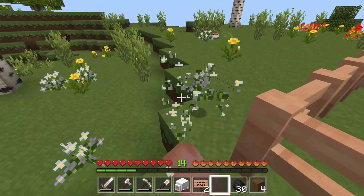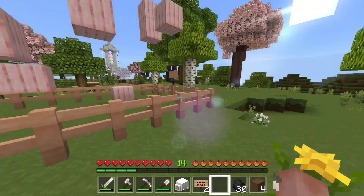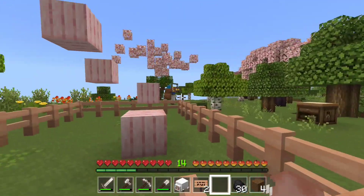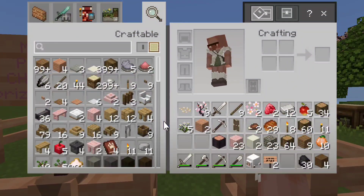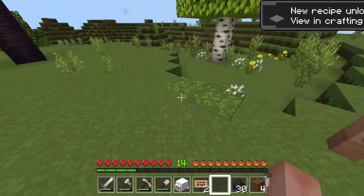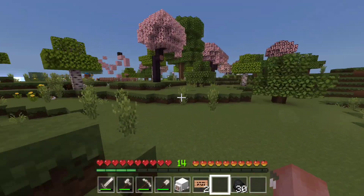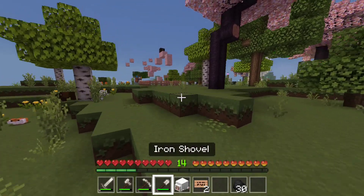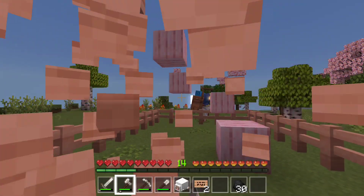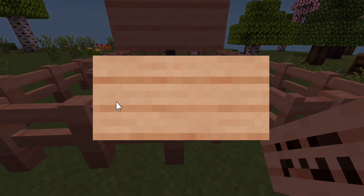Nobody can read that — that blends in way too much. This turns into gray though, and I don't think they'll be able to read gray either. I should have just left it black but we don't have any black. I'm just gonna break the sign because I cannot find any white dye anywhere. What would have been perfect is a glow sack.